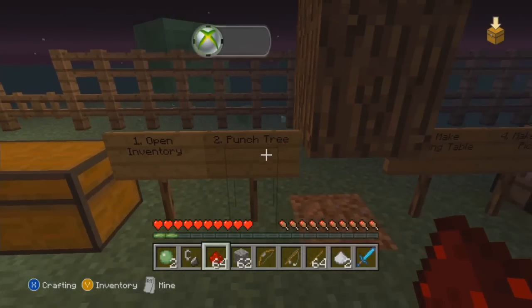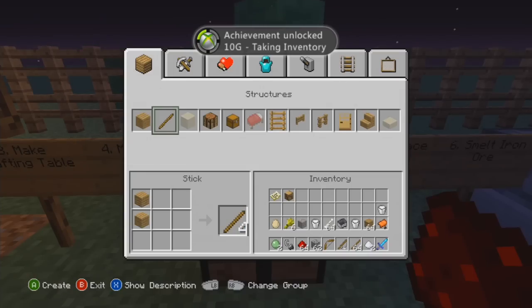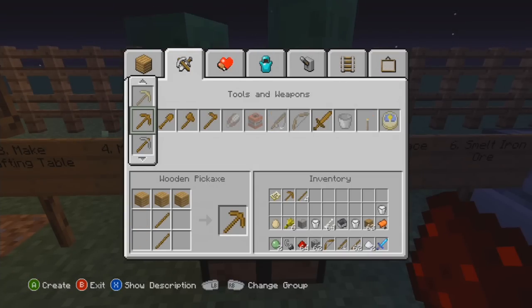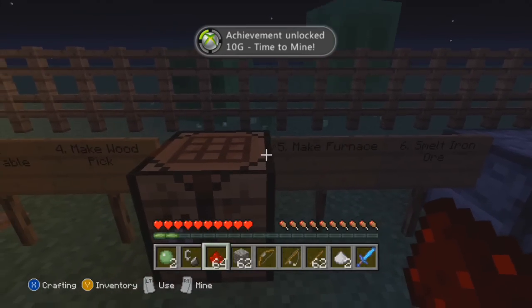Open the inventory, and there's a 10G achievement for opening inventory. Now let's make a wooden pickaxe — there you go. And it says: make a furnace and melt iron ore.